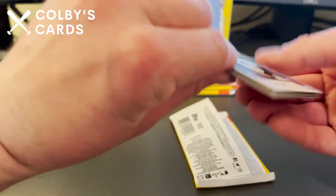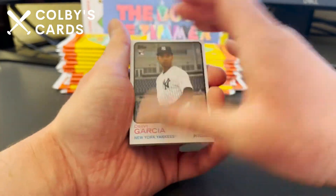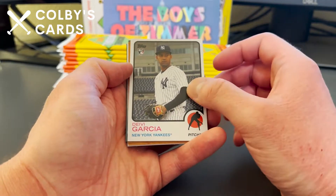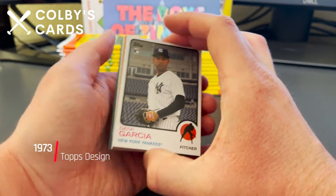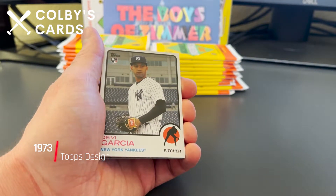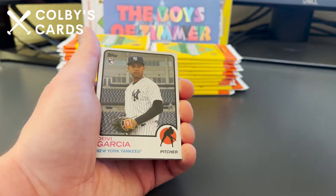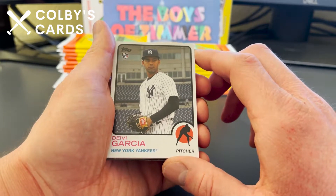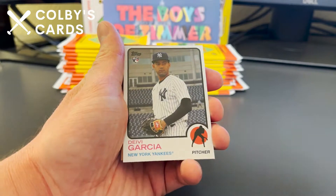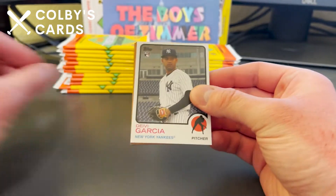The years in this set include 2001, 2011, and 2091 — which is the futures-looking card. There's also '62, '73, '83, and '91. So there are definitely quite a few different designs going on in this set.